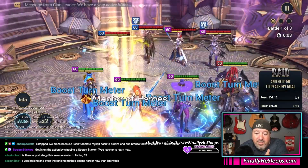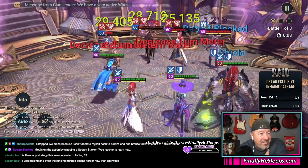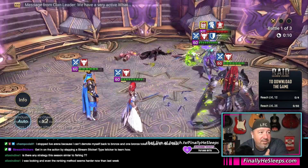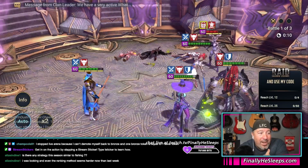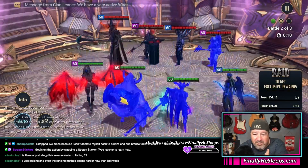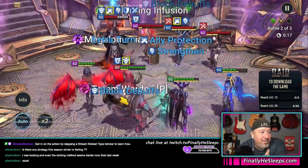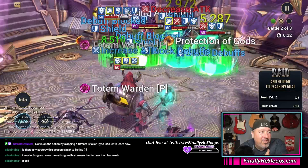The ranking method seems harder now than last week. I made six million day before yesterday screwing around with the ranking method on one player who's now worth twice what he was. Which sucks because I held on to everything — that six million would have been like 18 million. But I didn't anticipate the drop of the Zidane campaign, which changed everything.